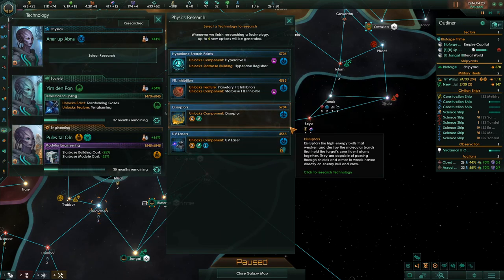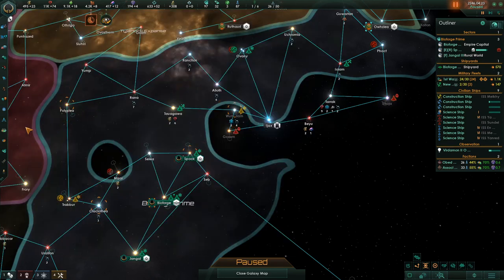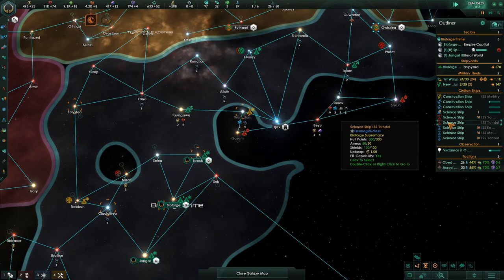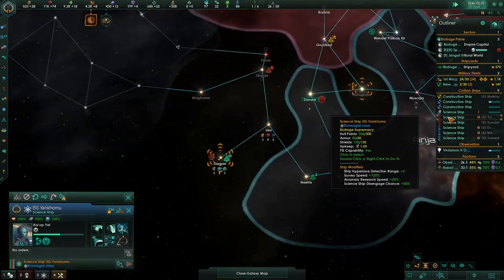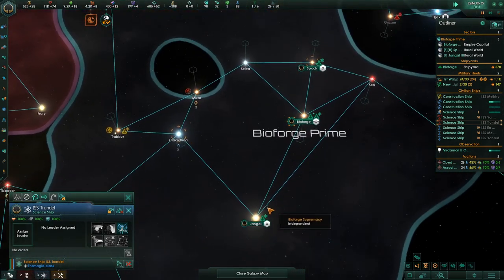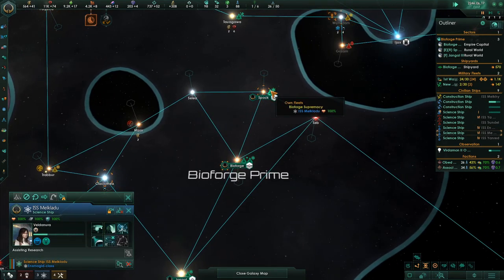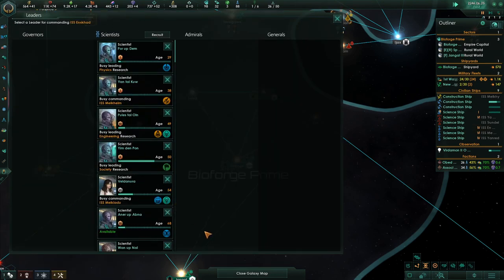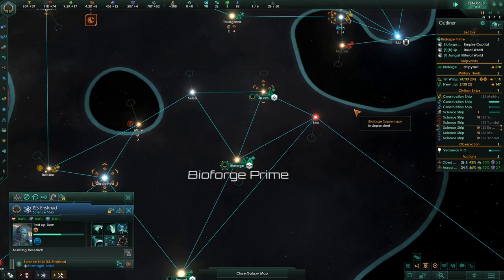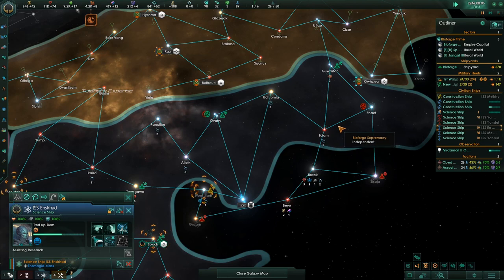Improved Deflectors research complete. I'm going to go for Planetary Faster-Than-Light Inhibitors. The researcher is at 66% — if I switch to the physics person, that makes it 77%, which is fantastic. Trying to maximize our research — every last 2% or 3% bonus we can get. This Gaia world, The Veil, doesn't have a lot of districts, but the habitability is off the charts. Pop happiness is 10%, resources from Pops 10%, Lithoid pop happiness 10% — all very nice.